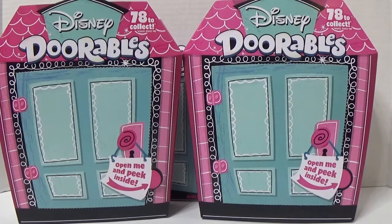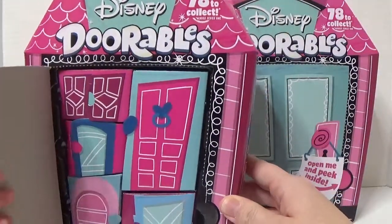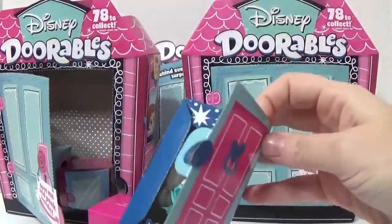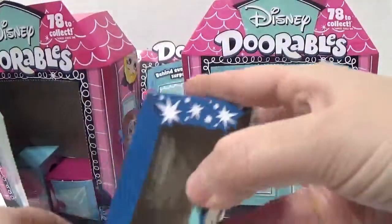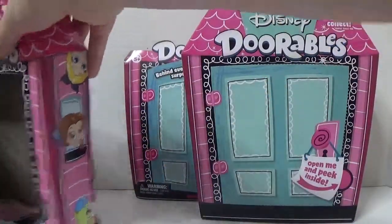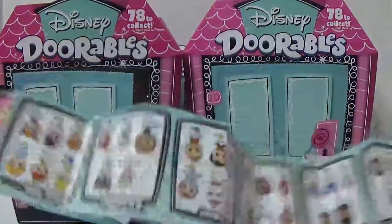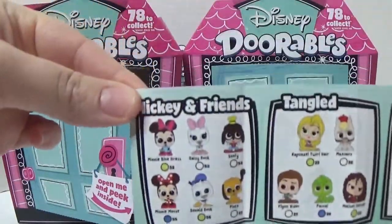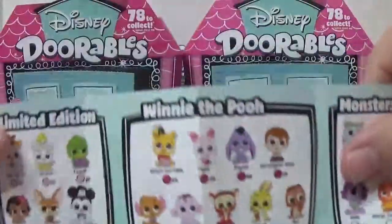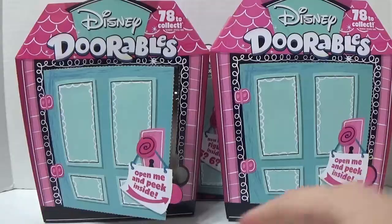Okay, Everly, which door do you want to open first? There's a stand in here. How many boxes do we have? One, two, three, four, five boxes. Here's the checklist. We have Mickey and Friends, Tango, Lilo and Stitch, Moana, Beauty and the Beast, Zootopia, Peter Pan, Limited Editions, Winnie the Pooh, Monsters Inc., Alice in Wonderland, Pinocchio, and Frozen.